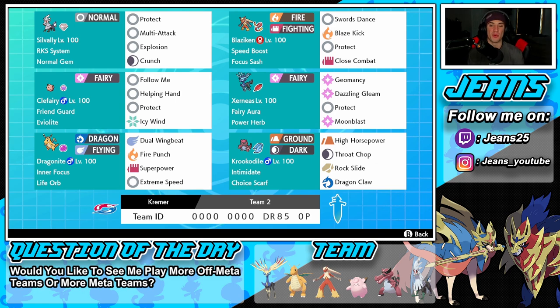A lot of this team is going to ride on Krookodile, and I haven't used this Pokemon in a while but he's really really good. He's rocking a Choice Scarf so we can bring him in late game, get some kills, and outspeed a lot of things to seal up battles. He also has Intimidate as his ability, which works super well in this meta. His moveset is High Horsepower, Throat Chop, Rock Slide, and Dragon Claw for great coverage. The rental code is at the bottom of the screen.